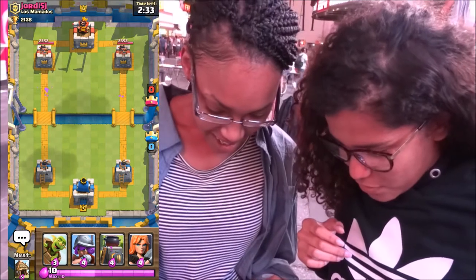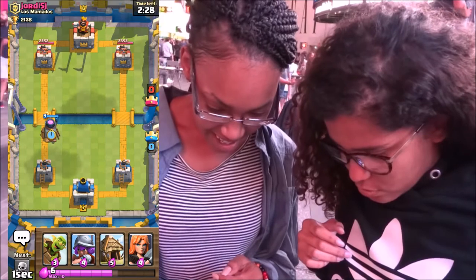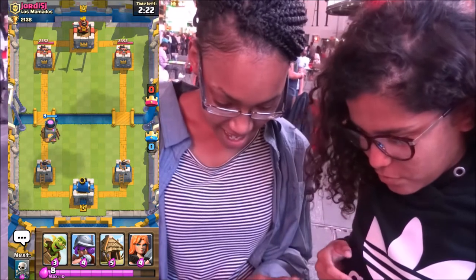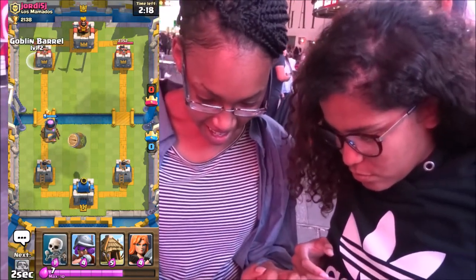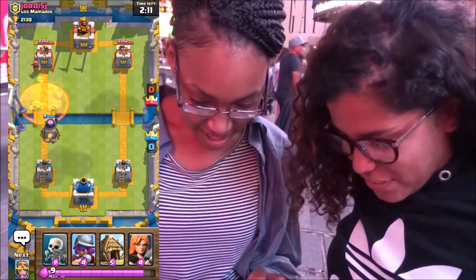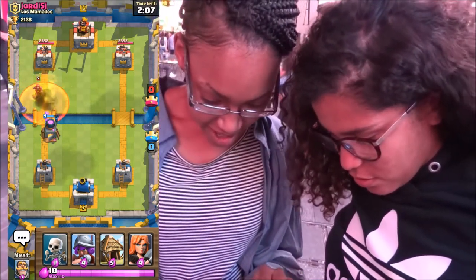Alright, so here he defended. So you put the furnace at the bridge. Now go ahead, throw the Goblin Barrel at one of his towers. This one, right? Yeah. Throw it right at the tower. There you go. Alright, so he's kind of defending. He dropped a poison and he's putting a fire wizard. So you're going to have to defend that with a Valkyrie — the red-headed thing.